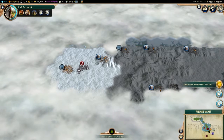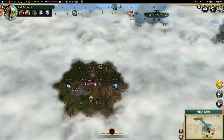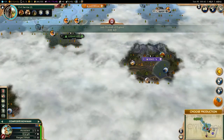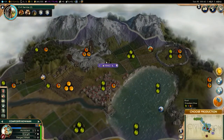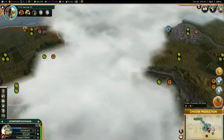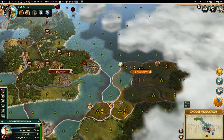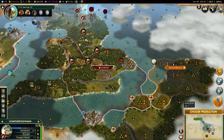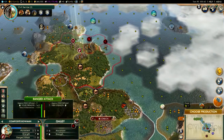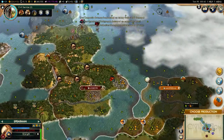Spain and Venice are now friends. Looks like Venice is trying to get cozy with some people in Europe. And it looks like Spain built the Pyramids. Looks like they built the Great Lighthouse. Get rid of this barbarian encampment.